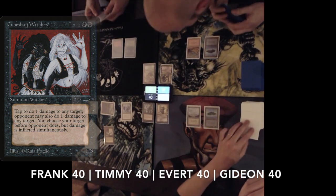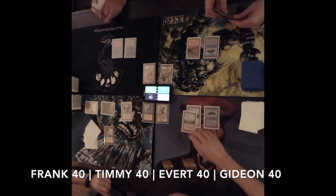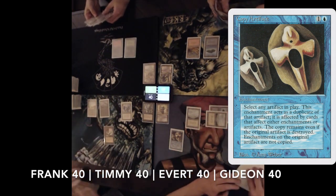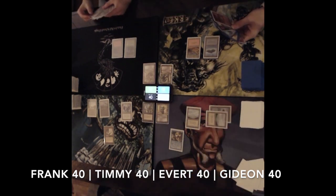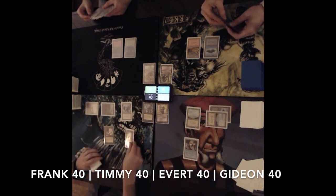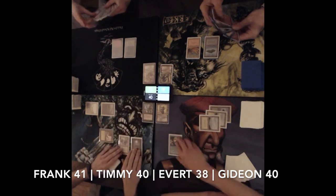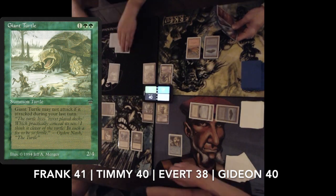Turn 3, Frank plays a Copy Artifact — actually copying my Throne of Bone. So he now has that artifact as well, and I think that's a good decision: he can start making lots of life. There is a Bad Moon. First life taken by Frank. And I'm missing a land drop. Attacking Averd — he's going to drop to 38 because of the Bad Moon, since all black creatures now get +1/+1.